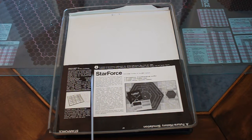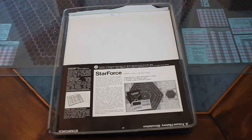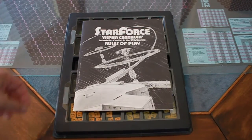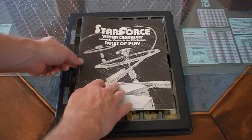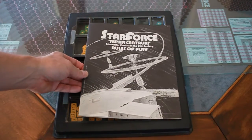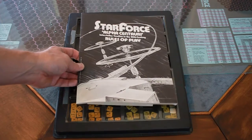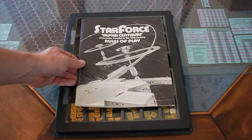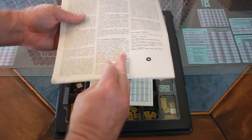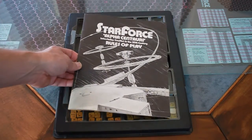Average playing time: two hours, which seems a little bit short compared to what I've seen, but we'll see. The rules are 24 pages — typical SPI: a lot of detail, a lot of subtlety, a lot of words, black and white. It can be an intricate game because it's got options, but it has a good core to it, and a lot of good scenarios as well.